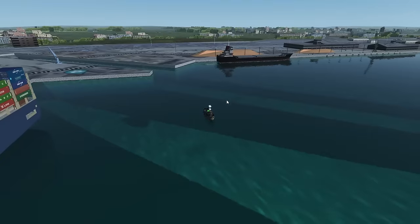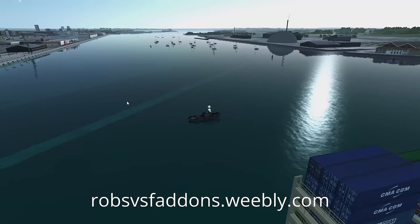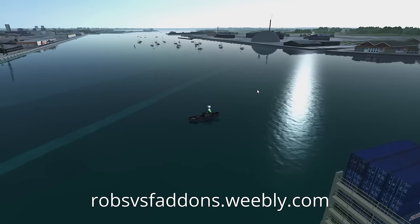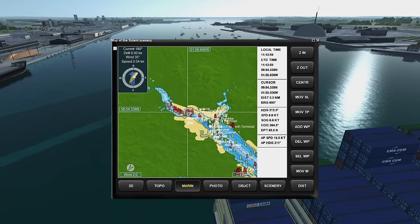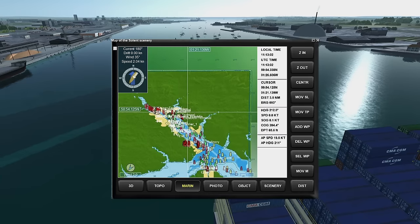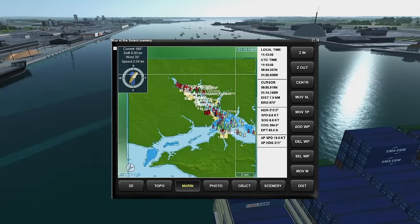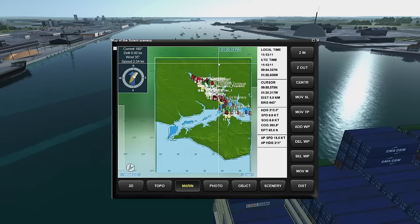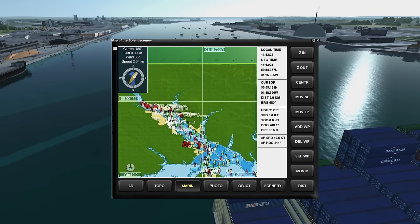I'm in Southampton Docks here. This is a free add-on scenery from a guy named Rob - I'll put a link on the screen so you can find his website. It's quite a decent scenery. It goes all the way down Southampton Water and also includes Cowes and some of the Solent. This square area on the map is what's covered. Places like Bewley and Limington don't have any detail, but you can get quite a decent amount just going up and down Southampton Water across to Cowes.